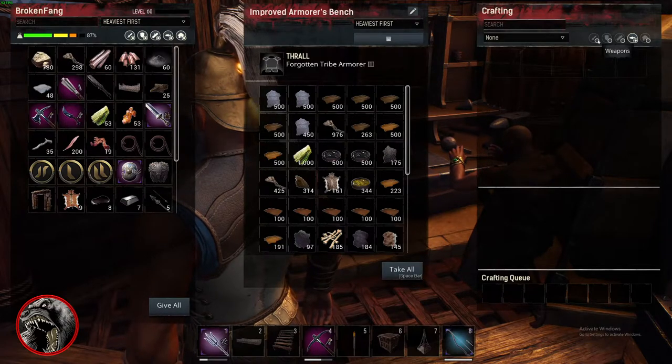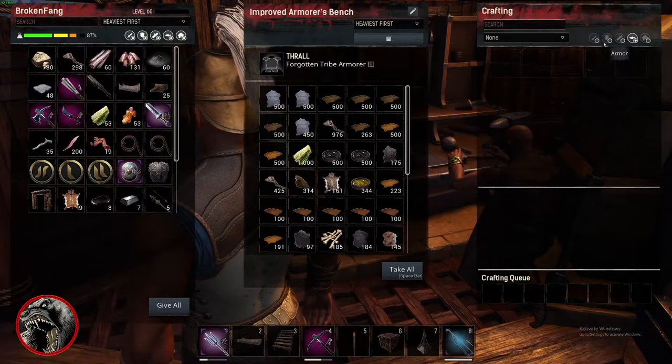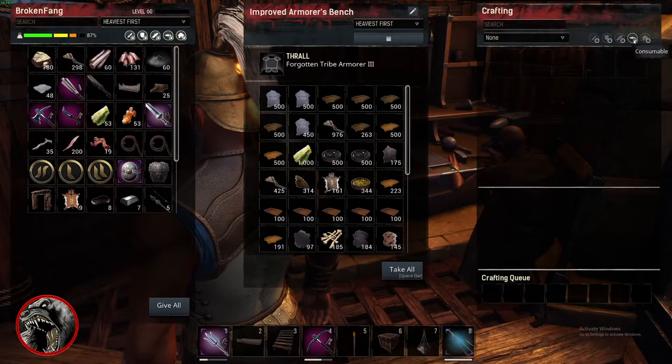Some benches make bows and arrows, some make armor, some make stuff for potions. So don't get your head wrapped around what the icon is.